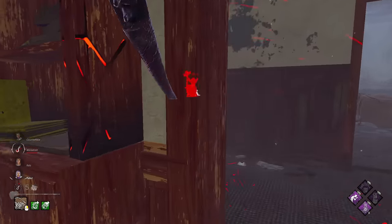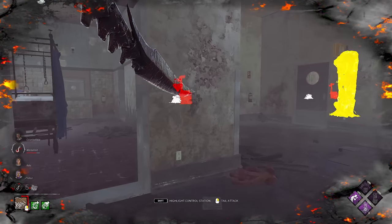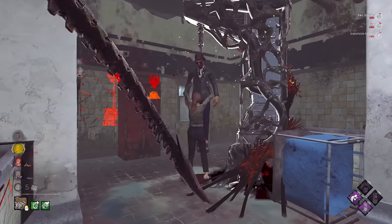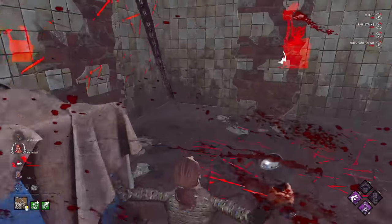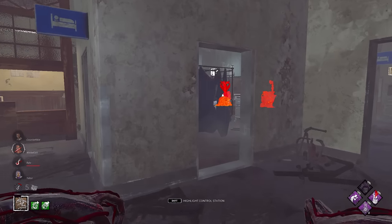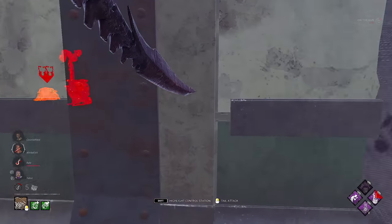We're chasing again in this office area, which is a very strong pallet for Larry's. I thought I could get the tail attack, but she managed to make it around the corner in time. I elected to drop chase and see if we can catch anyone rushing for the unhook — and we see Nancy absolutely pile driving in for the save. We get a quick down with the tail on Nancy, and hooking her will regress their most progress Gen by 25%. We still have five whole generators up, and it gives me another Pop to tank another Gen down. Taking this trade is entirely beneficial for me.